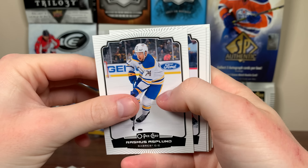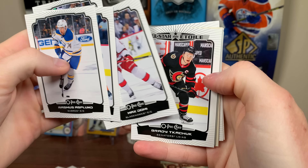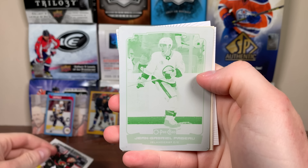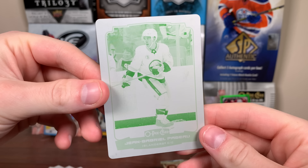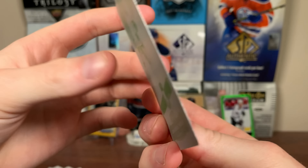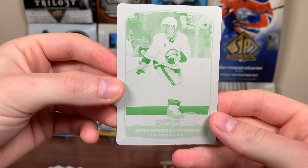Continuing on: Rasmus Asplen, Travis Sanheim, Milan Lucic, Max Domi — not updated. Brady Tkachuk All-Star. And we got a printing plate — a one-of-one cyan printing plate of JG Pajot, card number 30 in the checklist. That will probably count as one of our numbered cards. Dang — got a printing plate!